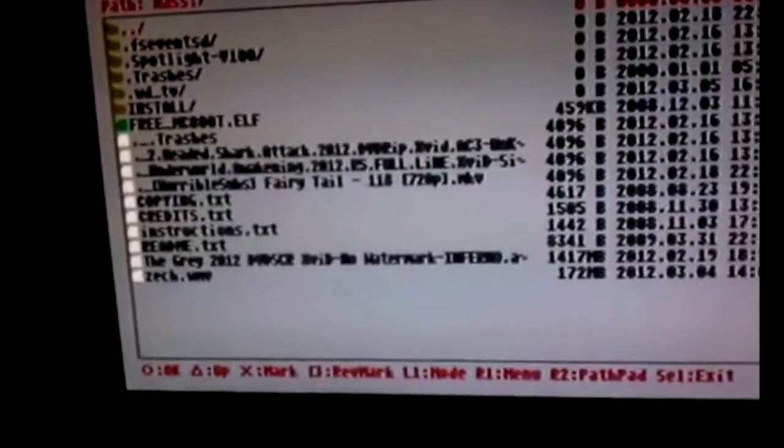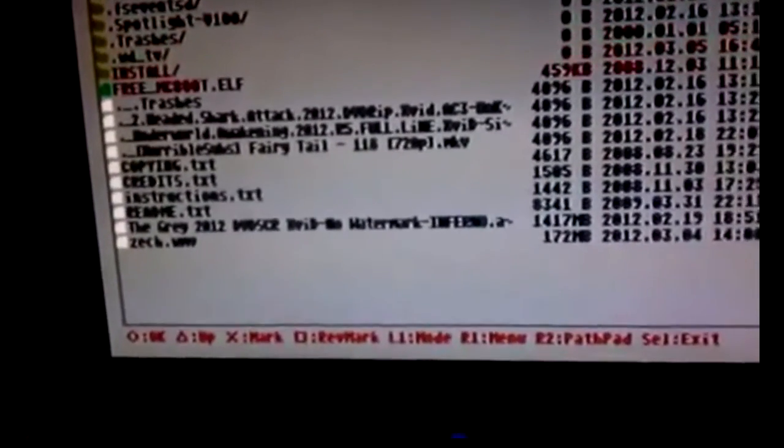Now push Circle, go down to Mass Storage, and push Circle again. If it's not reading your flash drive, take it out and plug it back in. There it goes — now go down to FreeMCBoot.ELF and select it to pull that up.